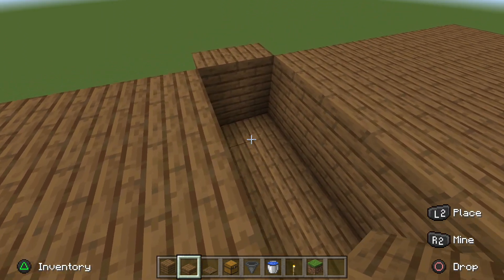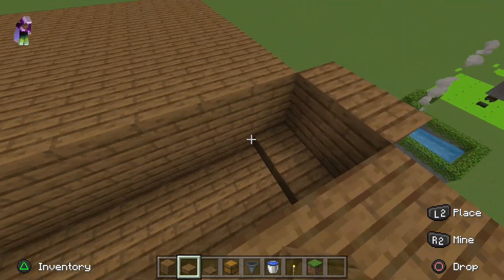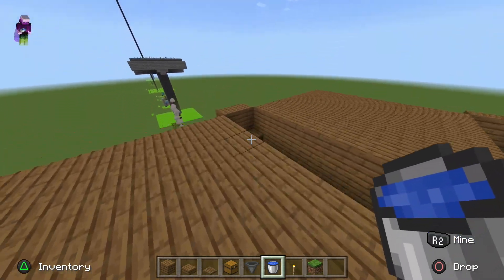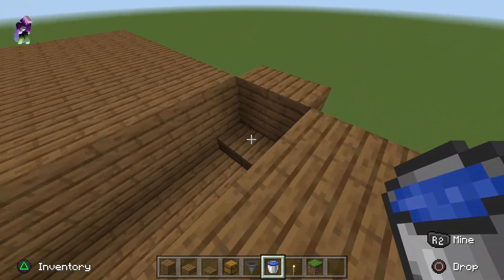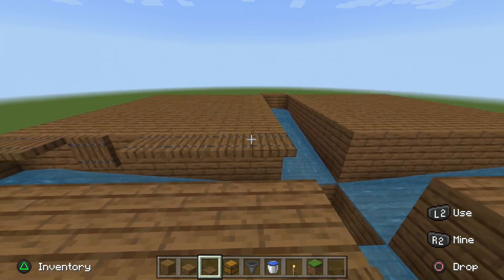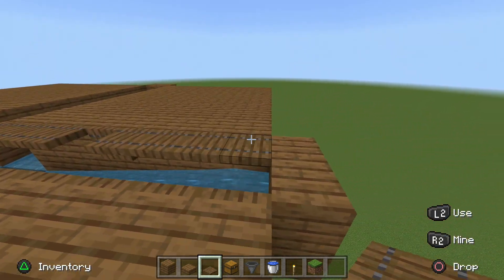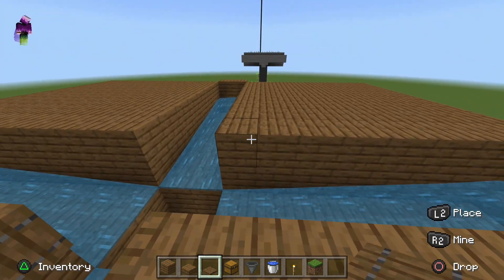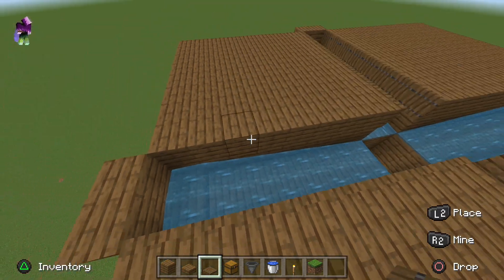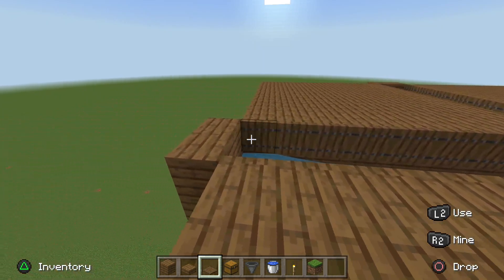Place slabs at the end of every tunnel — these slabs will prevent water from turning into ice. Then place water; make an infinite water source if you're in survival. Your next step is placing trap doors along the edges of your squares. Close them on both ends of the wall. This makes mobs think it's a solid block, so they'll try to walk over and fall into the water, then get pushed down to the bottom where you can AFK farm XP from them.